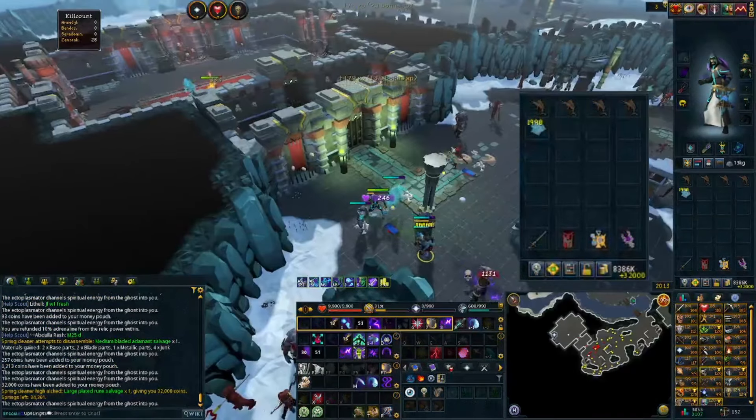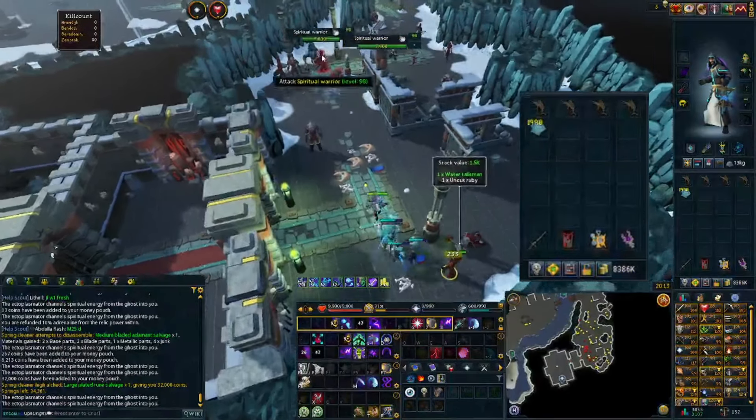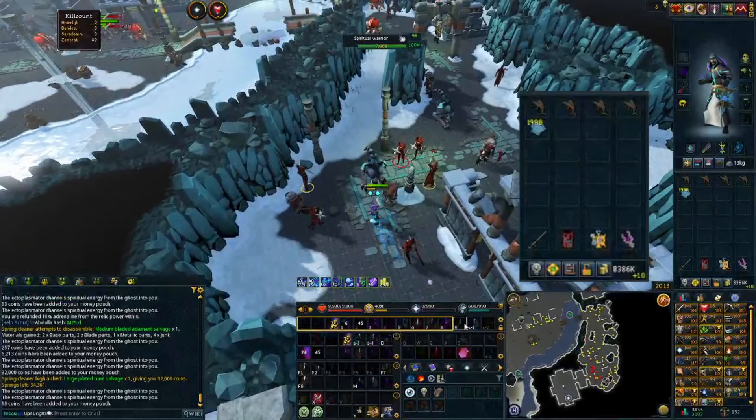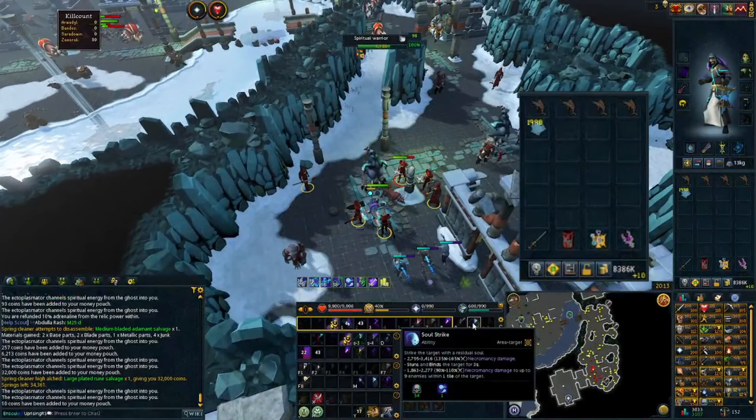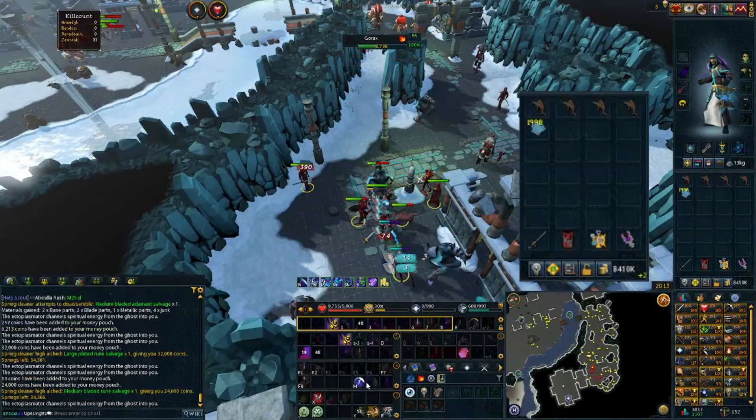The first boss I'd like to talk about is Krill. Krill has definitely become a huge moneymaker ever since Necromancy was released, since the subjugation armor falls in hand with the Necromancy rituals.